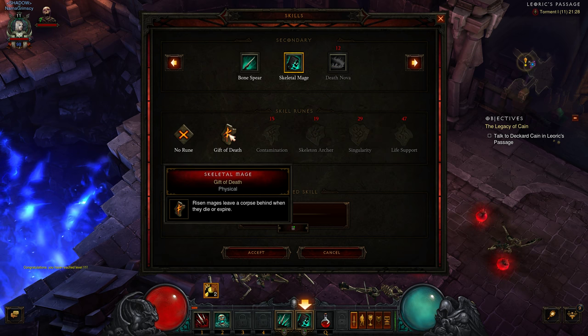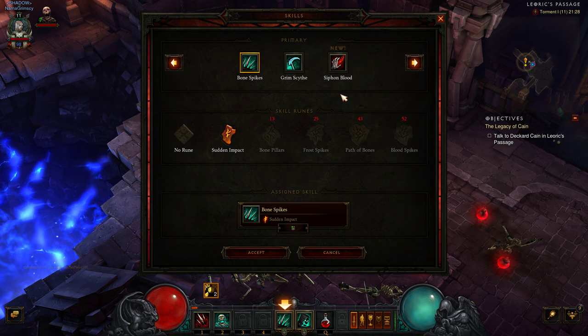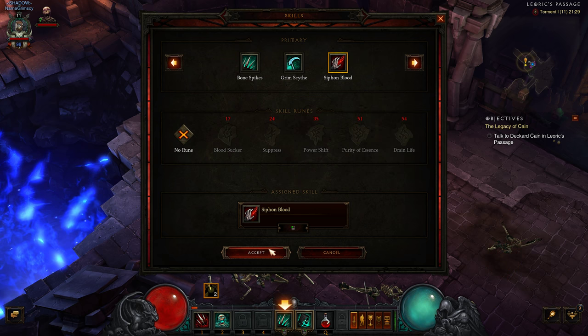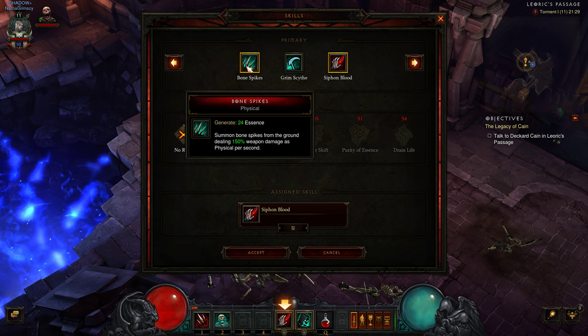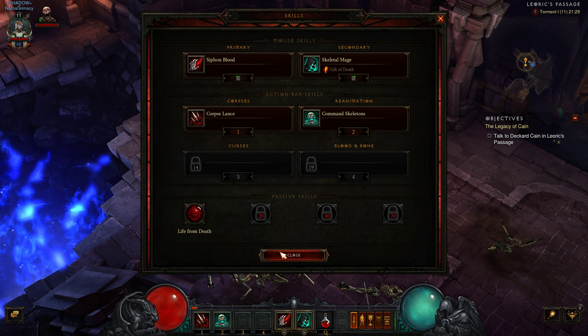New Skeletal Mage rune: risen mages leave a corpse behind when they die or expire. This is nice because it's a way to generate corpses without actually killing things — that's going to directly fuel Corpse Lance. For a primary attack, we'll shift over to Siphon Blood: generates 15 Essence each time damage is dealt, siphons blood from the target dealing 300% weapon damage as physical, and heals you for 2% of your total health every second while channeled. So this is a ranged life drain — it affects a single target where our other skills are AoE, but it heals you while dealing solid damage.